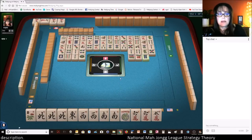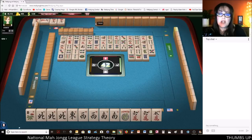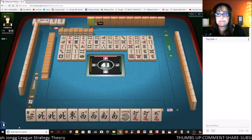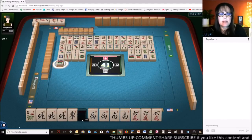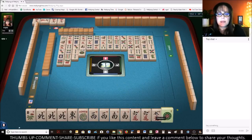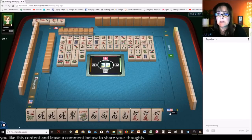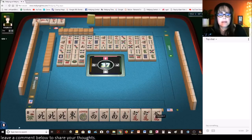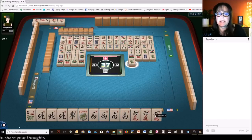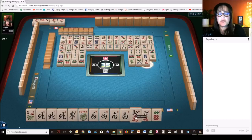Seven dots. That hand never would have come in because they had a pung of seven cracks and we needed a pair. Green dragon. Now we need another flower and then fill in the winds at this point. Seven dots — I'm a little concerned though because there's only one wind out; somebody has winds. Nine dots. Maybe somebody's playing east and west with something. Eight bamboos. Five characters. We do have a little joker bait, which is nice.